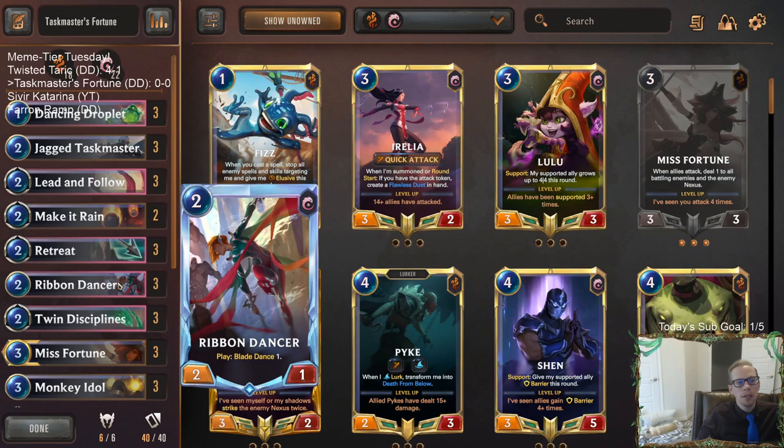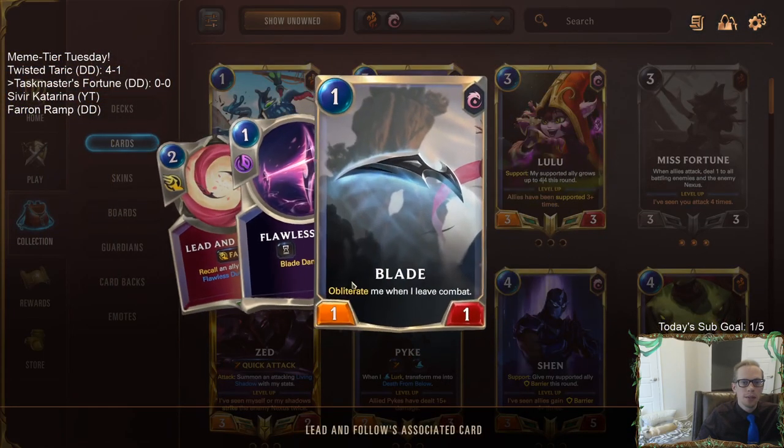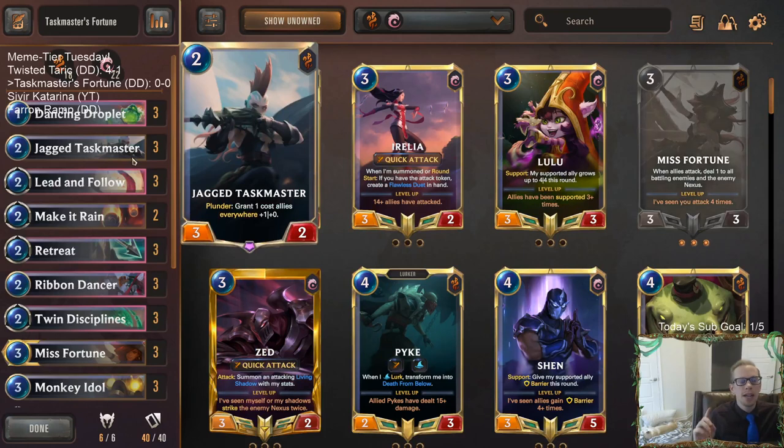Whenever we play blade dance things and get flawless duets, we usually get little 1/1s. With Azir in play they can buff those up, or sand soldiers come alongside. Just having 1/1s isn't much of an attack, but with the Taskmaster buffing them, each blade dance token becomes a 2/1 coming in.